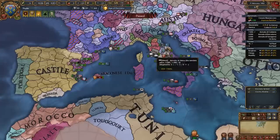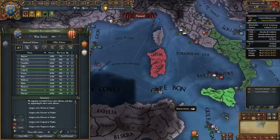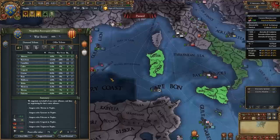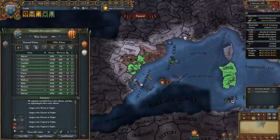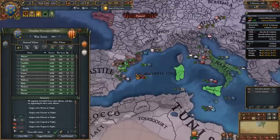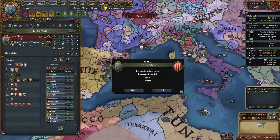Ideally you will want to fight Aragon before Castile PUs them, but it doesn't matter if it's in the 1460s, 70s, or 80s — it's totally up to you when you have an opportunity. In your first war versus Aragon I do recommend getting all your cores back in Sicily and taking Malta as well. I also recommend taking the entirety of Sardinia. Then I recommend taking two more provinces — one in the Catalonia area and one in the Valencia area — so we can actually release the nations of Catalonia and Valencia.